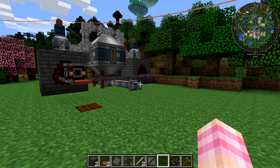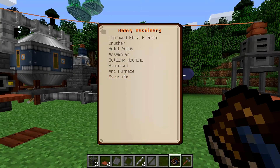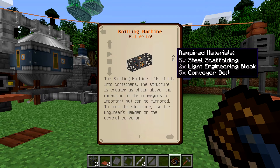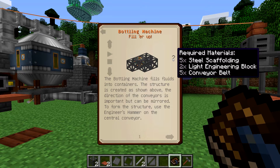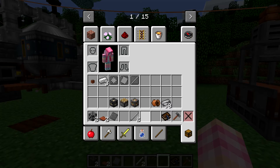Pretty cool and nice and useful. Now we're going to take a look at another machine — the bottling machine. The bottling machine takes fluid that you pump into it and puts it into containers. It requires five steel scaffolding, two light engineering blocks, and five conveyor belts. As you can see in the picture, it's built very simply, so we're going to go ahead and build this thing.